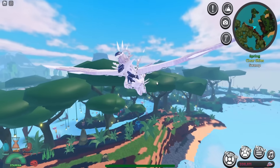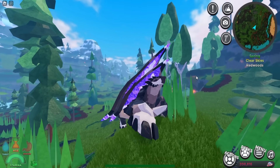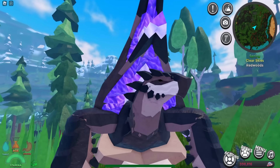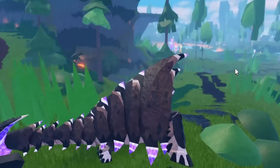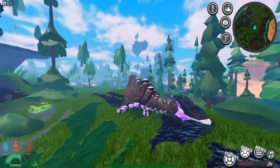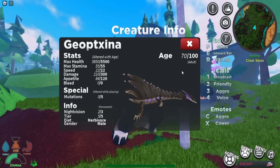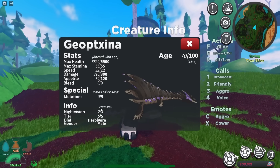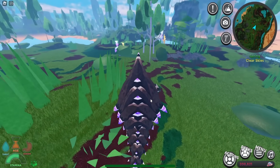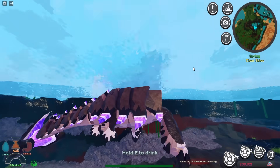Now we've spawned in as the new turtle creature, and it's honestly really cool. The funny thing is the attack animation — it's basically like saying 'what's up' to you when it attacks. It does have a pretty big tail it could smack people with. Checking the stats: it has 5500 HP and 300 damage, and it's tier 5. For a tier 5 turtle, I expected more HP since it should be tanky.